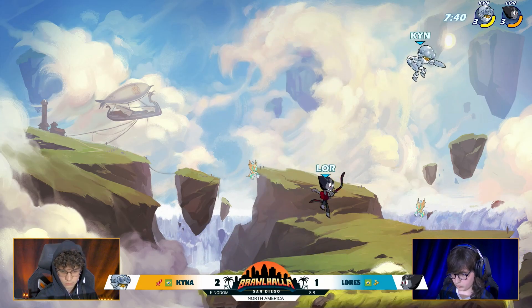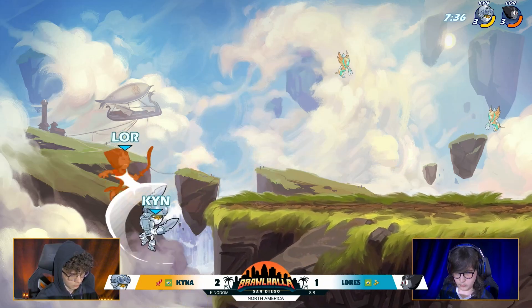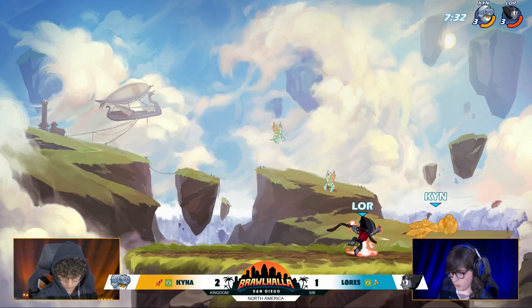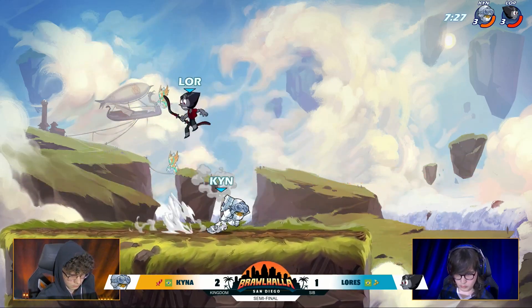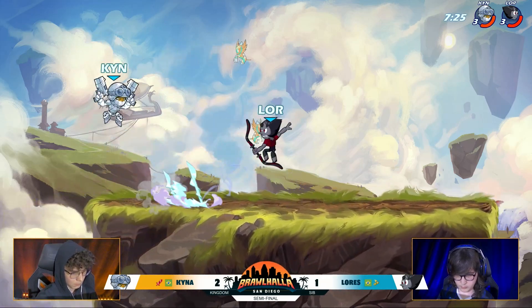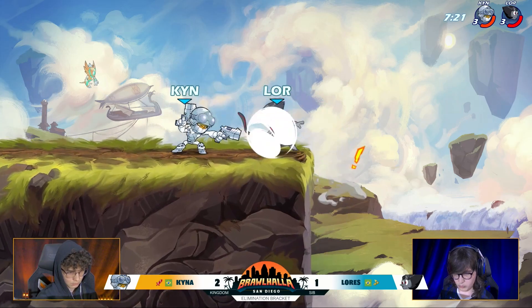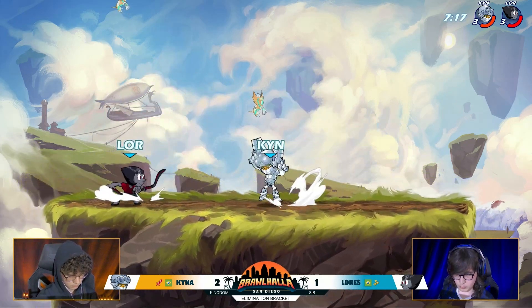Kaina was able to add up quite a bit of damage by just playing around it, using it as a trap. Already has Lorez in the orange at 100 damage. Kaina a little bit quicker with that Katars side light, heats out Lorez. Lorez chasing high with that recovery, ends up getting caught for it. Kaina's getting some good errant hits onto Lorez right now. There's the side light again, that down sig coming out. Kaina's really not falling for it as much anymore.